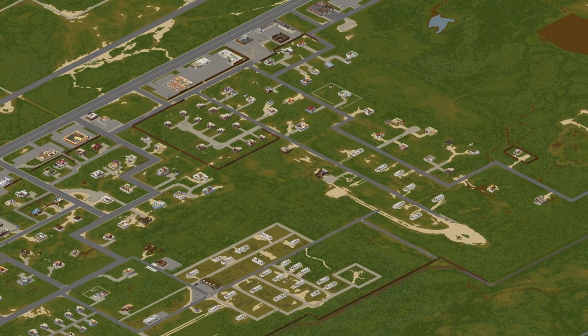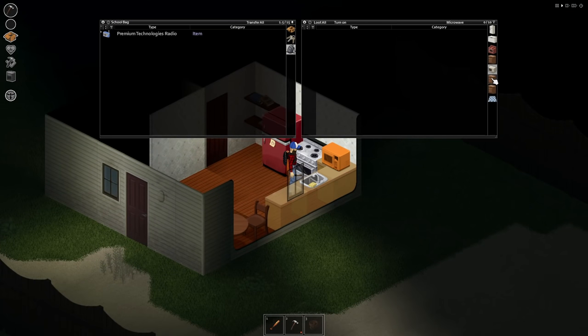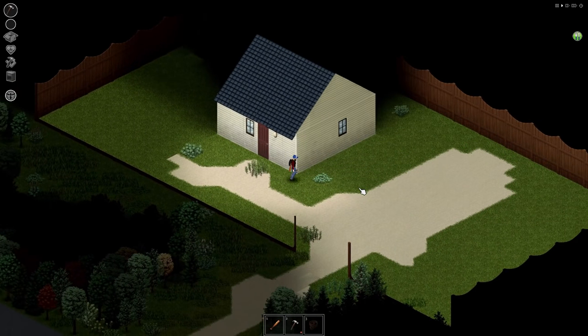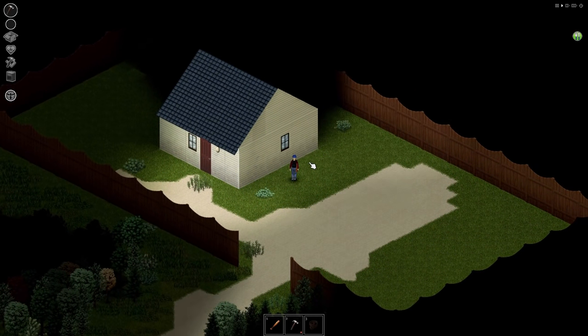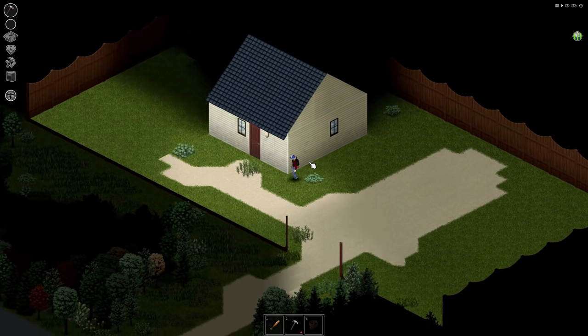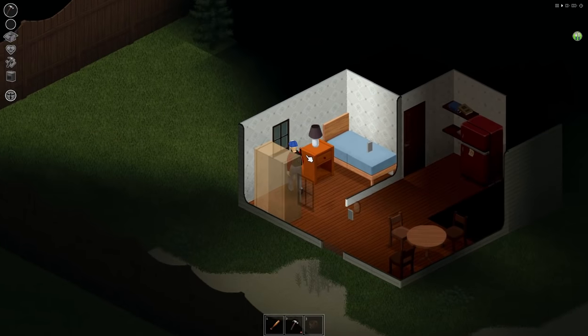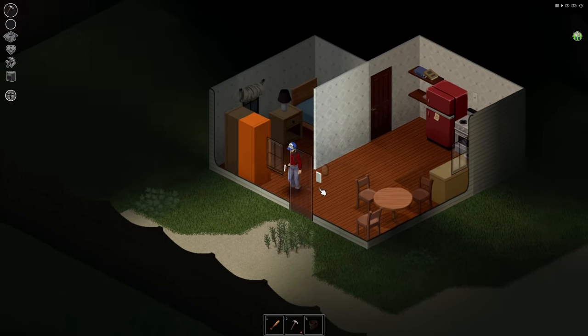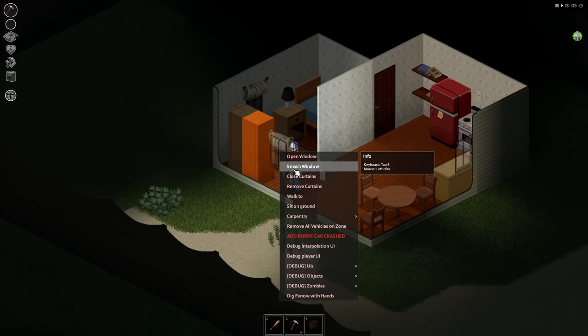The fences will keep out most of the infected, and if you want to close things up entirely, it's not going to take too much supplies to do so. You've got a lot of floor space for things like car storage or farming, which is always a nice bonus. This is definitely a base for people that prefer something small, and if you're lucky enough to get a spawn in the area it can make a great starter location.